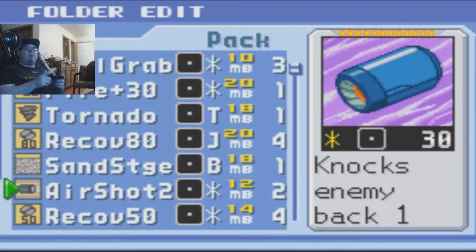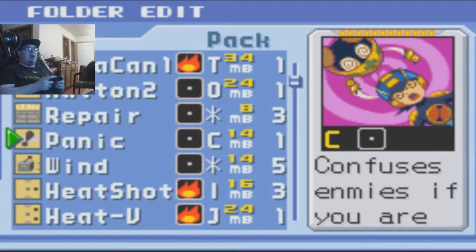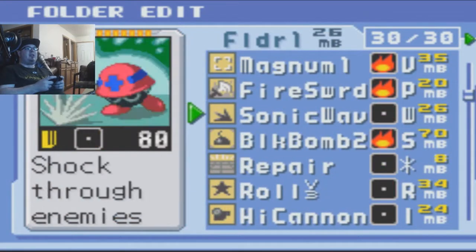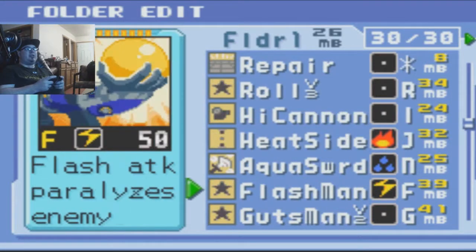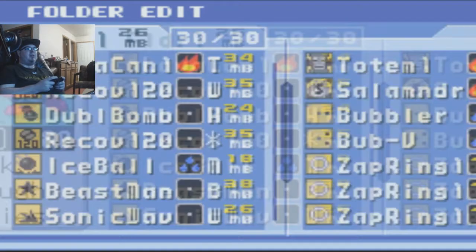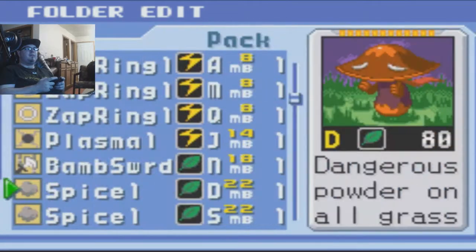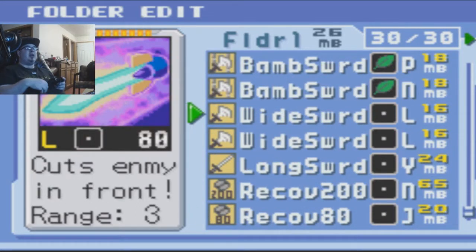Sand stage — I think we had that on video and it was pretty useless. A lot of fire swords here. I want to go ahead and replace. The sonic wave might not be so good. Maybe we could have the heights. We'll probably get some water chips in here. Flashman paralyzes them, but it's not even V2, so that's kind of situational — probably want to change that. What about a bamboo sword? Yeah, this will be helpful. I'm kind of disappointed I couldn't find any other L swords.